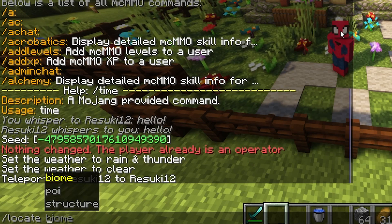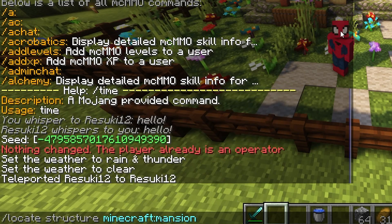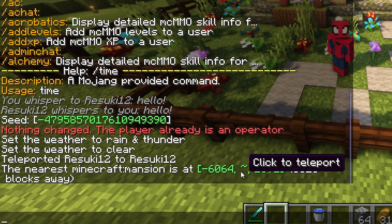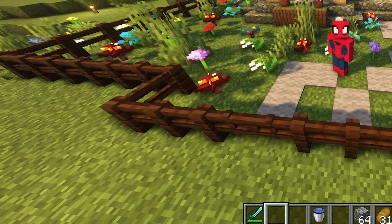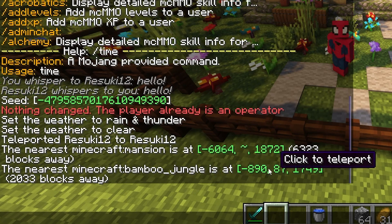Slash locate is super helpful, but the two that you're going to use the most are slash locate structure and slash locate biome. If you do locate structure, you can type in any structure you want, such as a mansion, and it'll give you the exact coordinates to the closest one. From here, you can actually just click on it to teleport right to it. Same goes for locate biome — if you're looking for a specific biome that you can't find, it's very helpful to have this command.